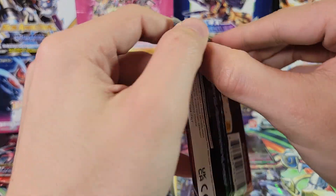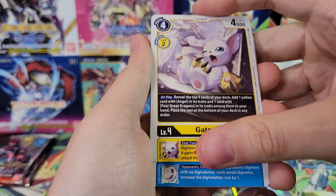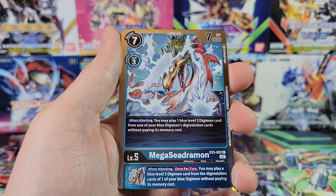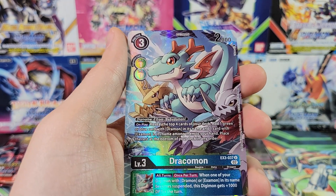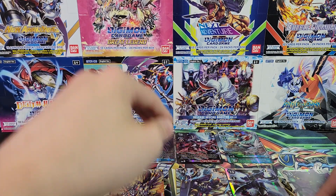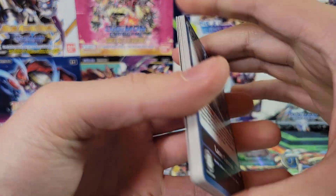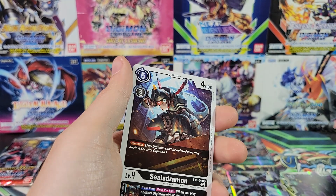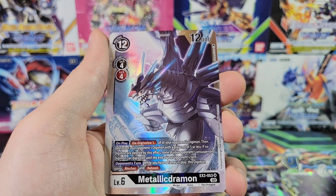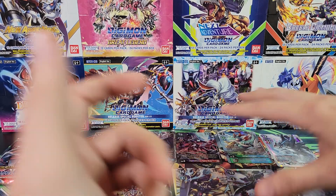Azulongmon — three packs left. Mega C Dromon — another alt art! So the secret rare was in addition to our three alt arts — wow, that is awesome! Breaking news: if you get a secret rare you also still get three alt arts. So theoretically there's a super rare as well. Wow — 10 hits! The secret rare was just in addition to all the regular hits.